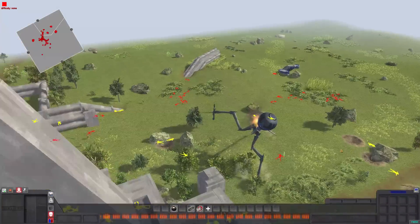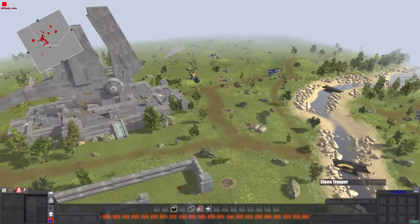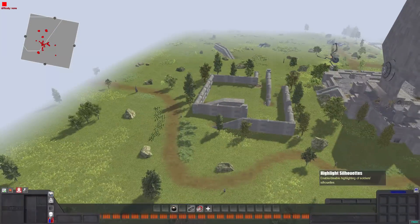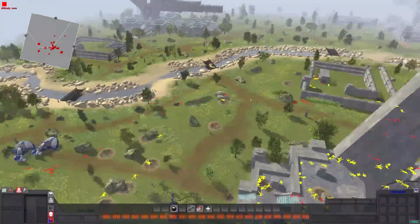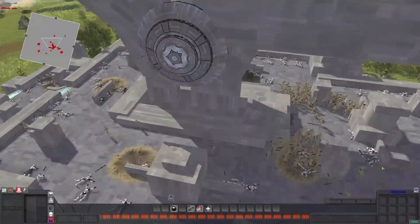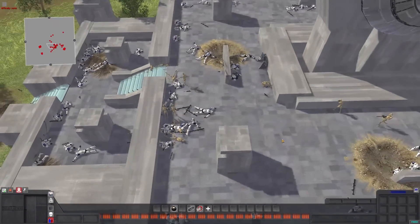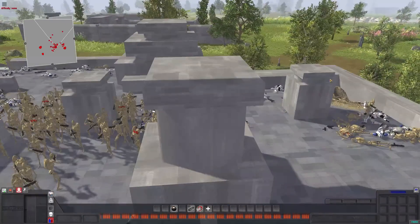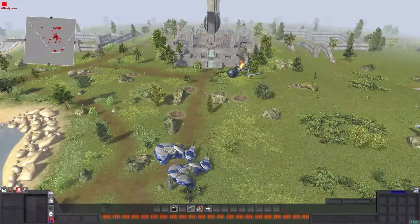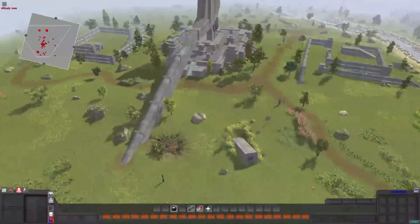Yellow are dead clones, red are dead droids. Remember, when vehicles run over bodies they delete them, and explosions also destroy bodies at times — so that resulted in quite a number of bodies, both clone and droid, being destroyed. But clones definitely got like double the kills of the droids. In the final moments they just weren't able to hold out. Did General Grievous live through the whole thing? I don't see his body, but I don't see him either. I think Grievous might have actually died.